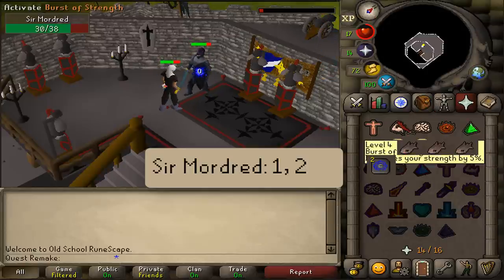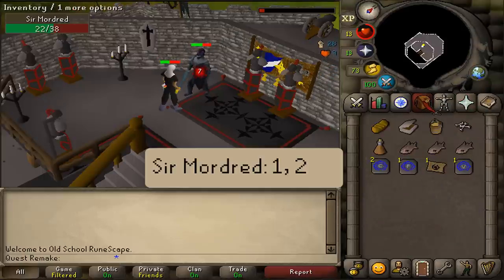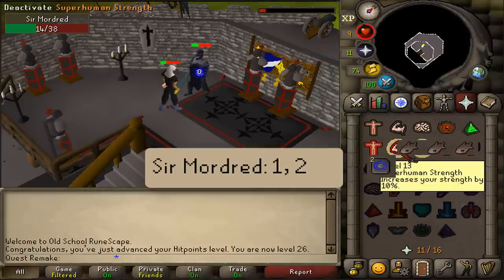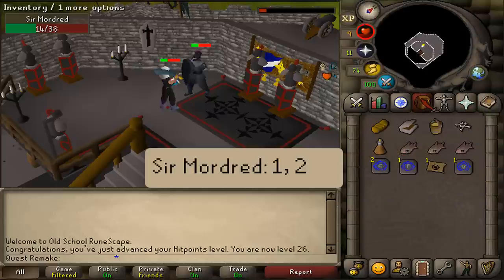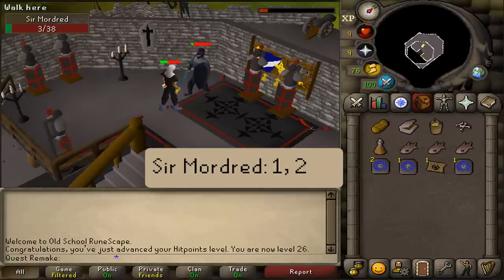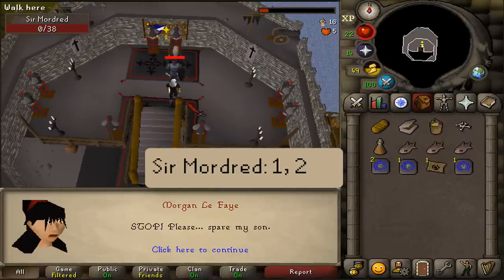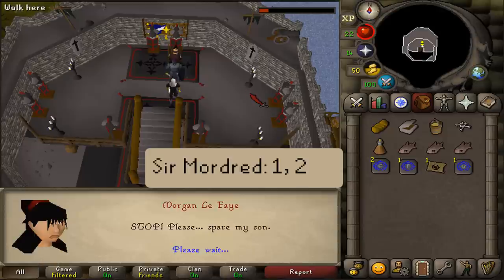I probably should have brought food — I ended up taking quite a bit of damage. Let's attack him again. Once he has been defeated, select option one and then two.